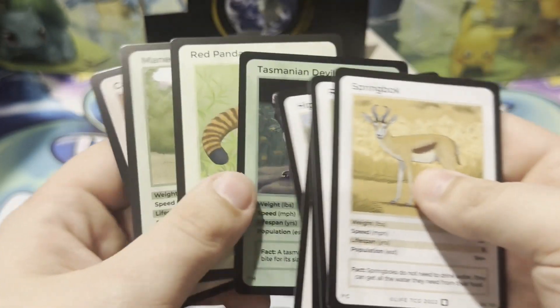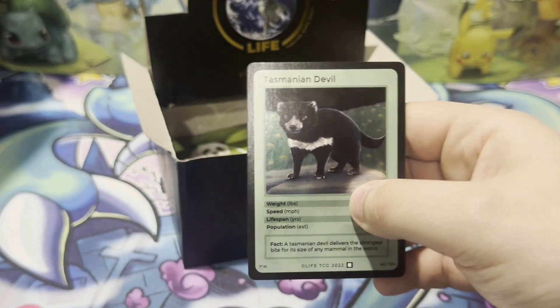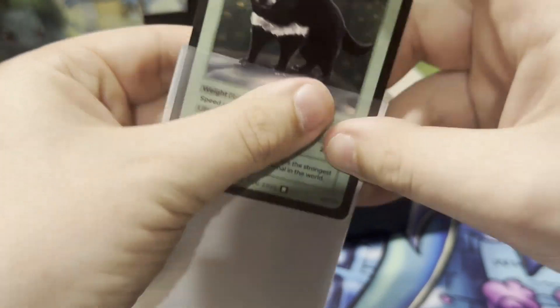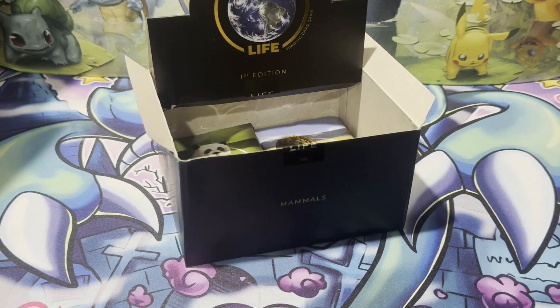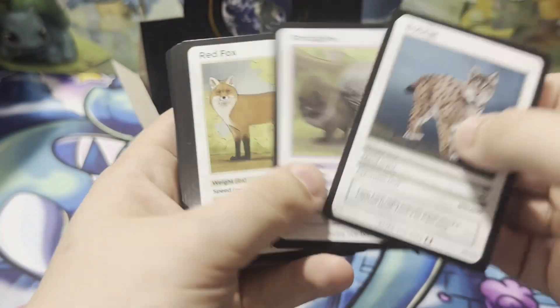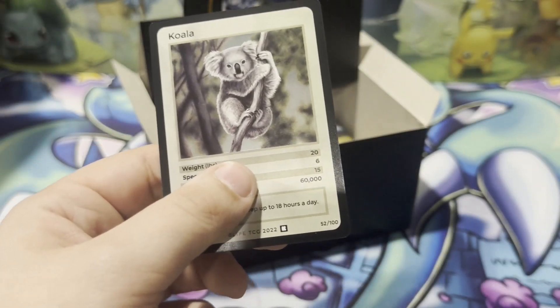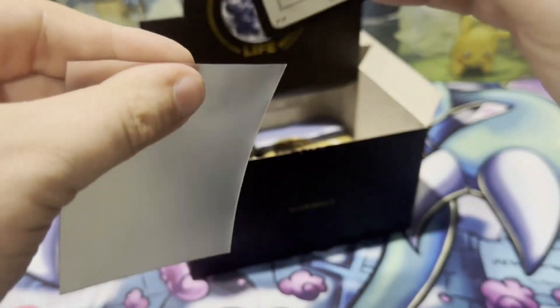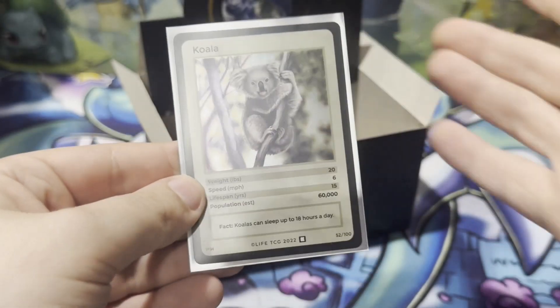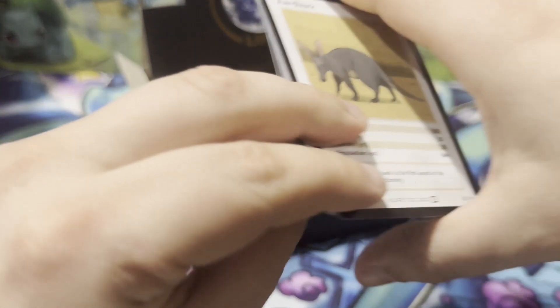Tasmanian devil. An unfortunate bit about the Tasmanian devil is that with the extinction of the thylacine — also known as the Tasmanian tiger — which was the Tasmanian devil's one natural predator, populations have gotten out of control. Animals with birth deformities that wouldn't have survived into adulthood, because something would have preyed upon them, are now reaching adult mating age and passing on those bad genes and characteristics — resulting in whole populations of Tasmanian devils with really bad deformities.